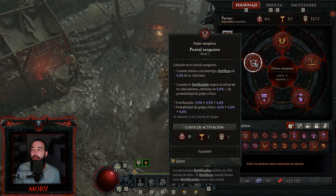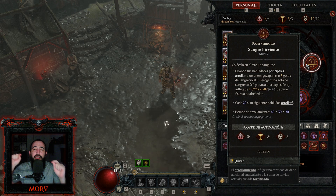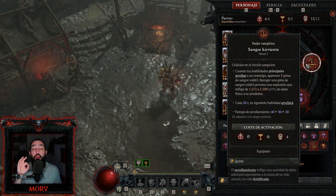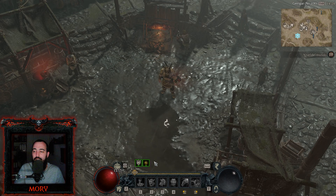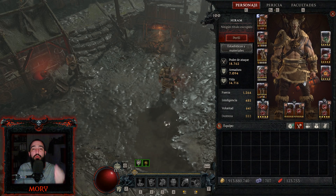Puntual Sanguino es para fortificación a tope, y cuando tu fortificación supera la mitad de tu vida obtenés más probabilidad de golpe crítico: doble beneficio extraordinario. Sangre Hirviente: cada 20 segundos tu siguiente habilidad arrollará. Mucho cuidado con esto, no la malgastes usando un básico. La idea es que tu siguiente habilidad que va a arrollar sea el Ataque Tectónico. Además en los paneles Paragon hay un nodo legendario que cada 12 segundos asegura que tu siguiente habilidad arrolle.